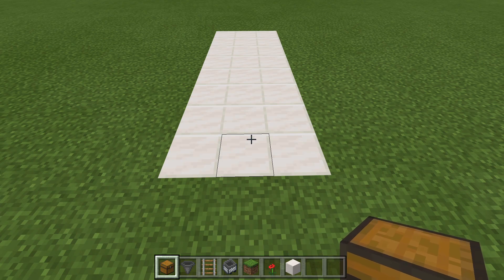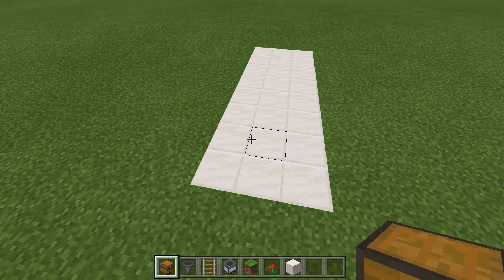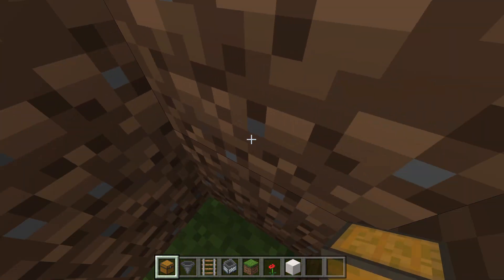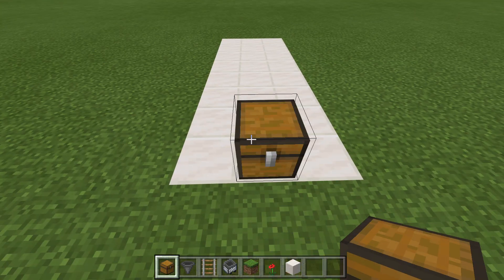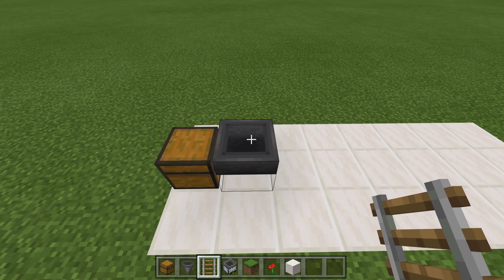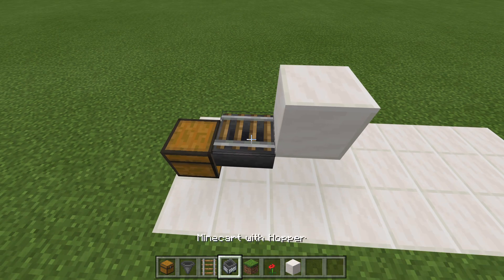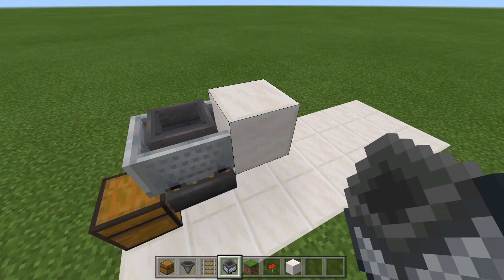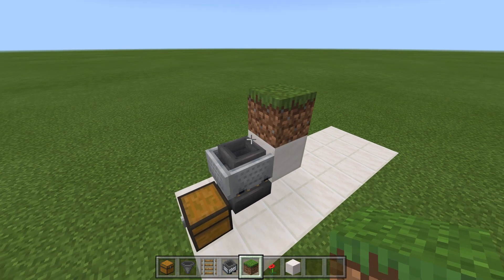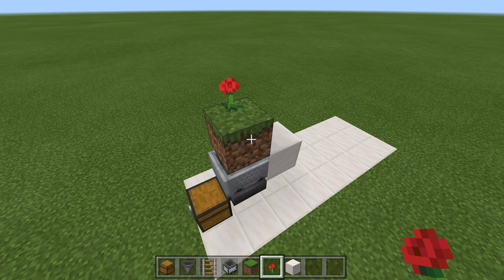To get things started, we're going to place in the collection system. I always build everything above ground so you can see all the redstone and everything going on, but for those of you putting it in the ground, you want to come two blocks below the ground level. So this is going to be ground level, and then two blocks down is where the chest goes. Front and center, place down your chest, grab your hopper, swing around to the back of the chest, crouch-place that hopper into the back of the chest, get your rail, crouch-place the rail on top of the hopper, place a temporary block, then get your hopper minecart and place it on top of the rail. Get your grass block and place it right above the hopper minecart, then go ahead and place your flower. That is the collection system all set up.